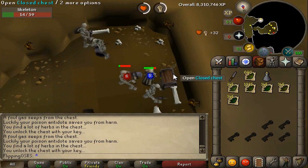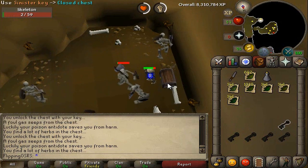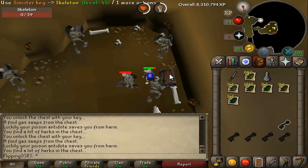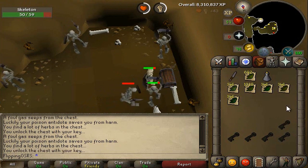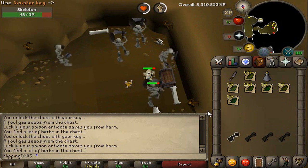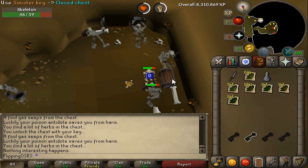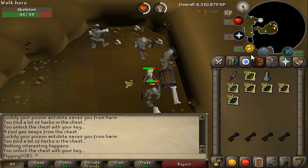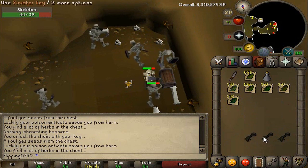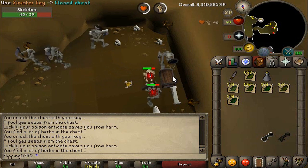We're just about to finish up with the rest of our keys. I did time a run and it looks like it took about 3 and a half minutes when focusing. So to do all of these keys took just over an hour, because 3 and a half minutes works out to about 342 keys per hour if you're focusing. You could cut that down quite a bit more if you use the watchtower teleport. We had 351 keys, so it took a little bit more than an hour, but if you were focusing you could probably get it down to about an hour.